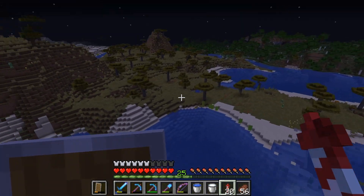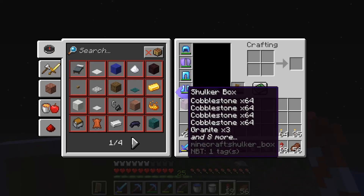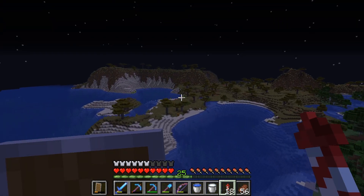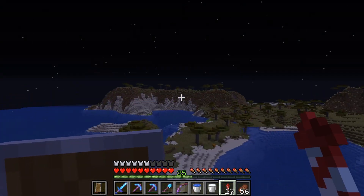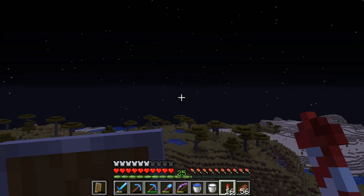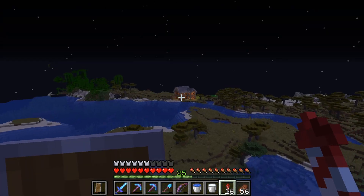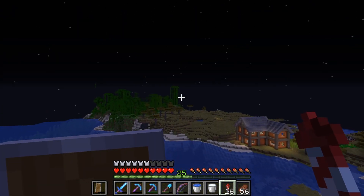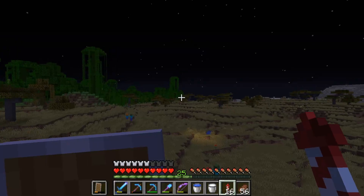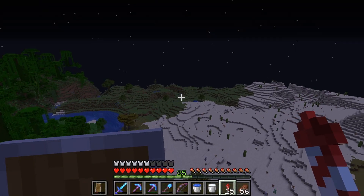Let's take this night as an opportunity to fly around and check out our surroundings because I haven't done that yet. Oh, there's a village - that's the third village in our immediate surroundings. Semi-immediate because it's quite far away. But we do have a desert village over there, which is good to know. There's our house behind the jungle, and it goes into a taiga biome. There's also a taiga village.